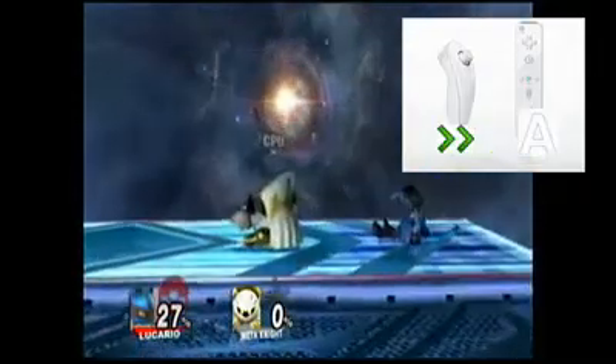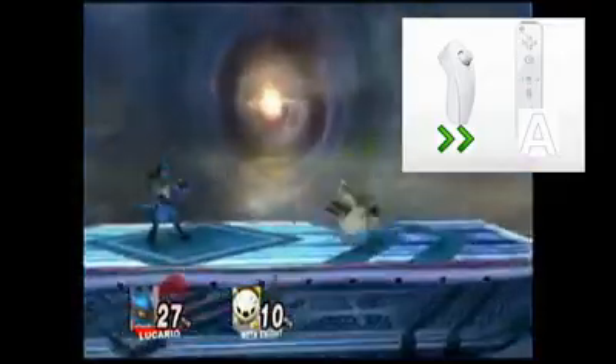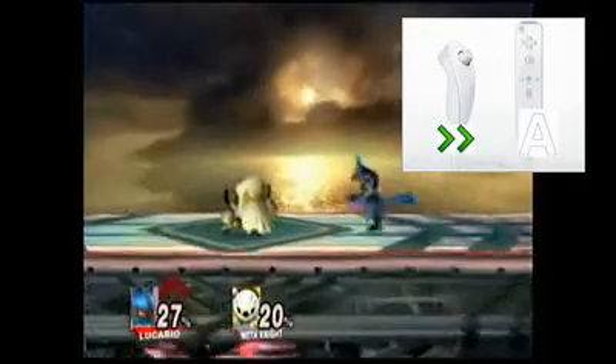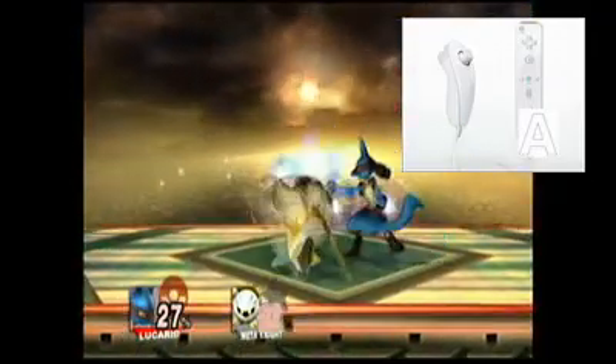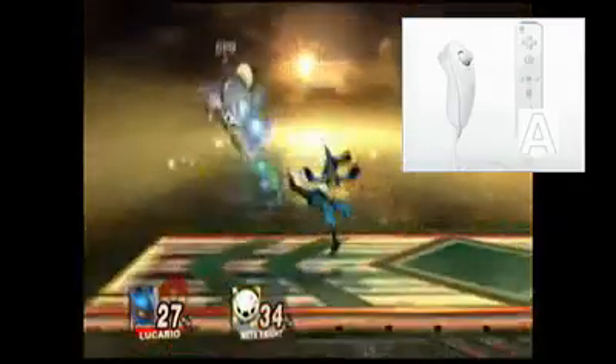Lucario's dash attack is that — like so. His combo move, the neutral A, is that — like so.